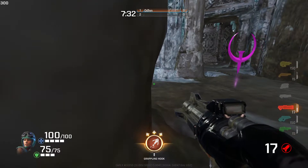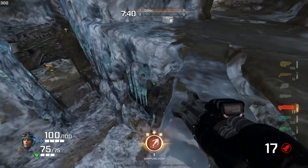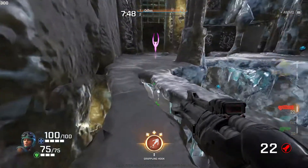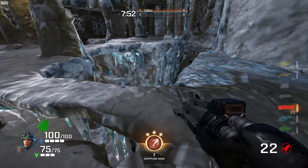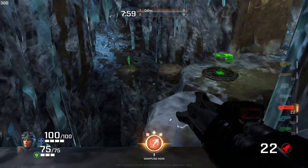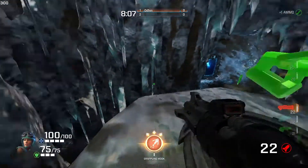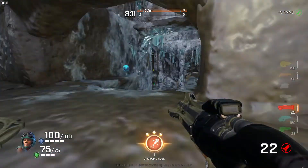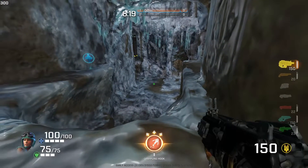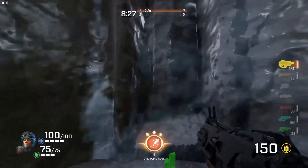Next let's talk about the small armors — extremely important especially in team games, since heavy armor only spawns every 30 seconds and there will be a lot of contestation for it. There are three small armors on the map. The first is down here by the rail. If you don't feel comfortable doing a half-circle jump to make this jump, you can actually just run like this — straight across.